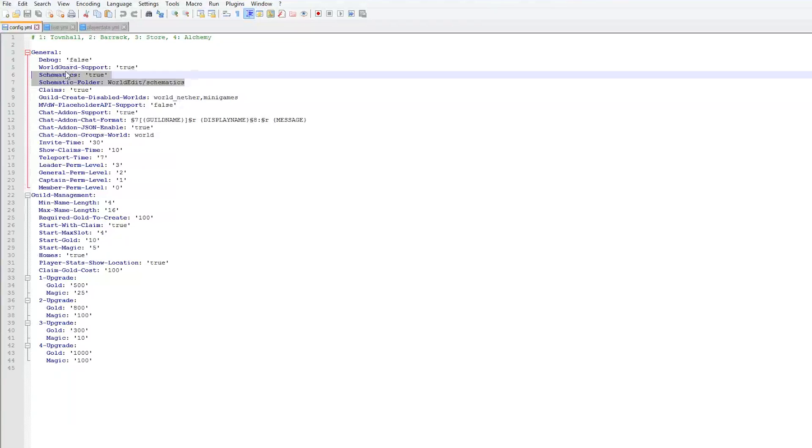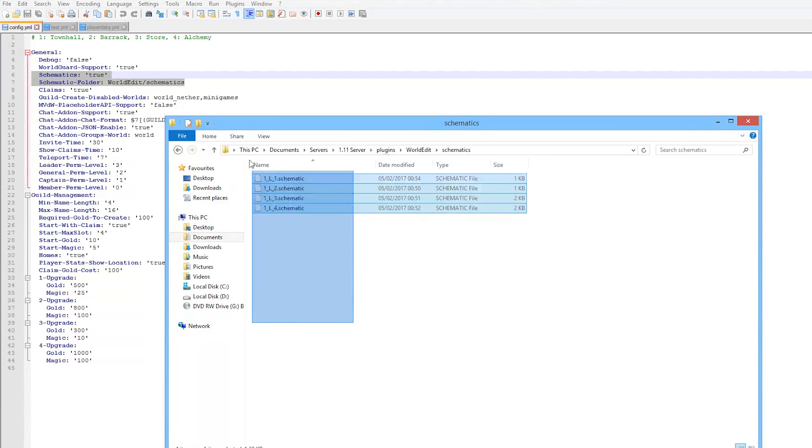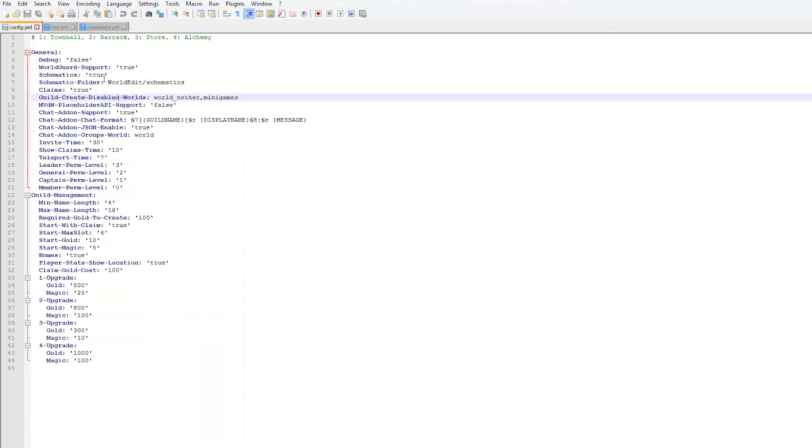An important part at the top of the config is schematics. As you saw, creating a guild pastes a town hall schematic, so you need to set this to true. Go into your WorldEdit schematics folder and paste in the four required schematic files — if they are not there it will not work and you'll get an error. You can also edit how chat looks, displaying the guild name and player display name before messages, and you can prevent guilds from being created in particular worlds, such as a minigames world.